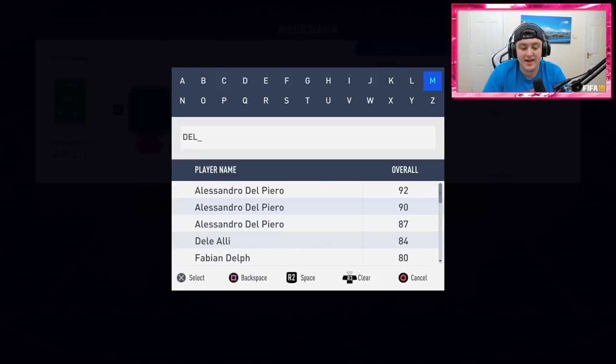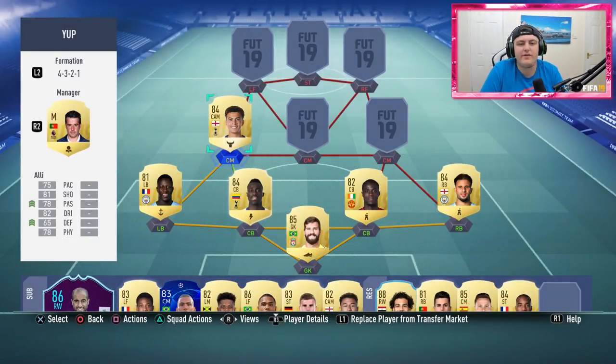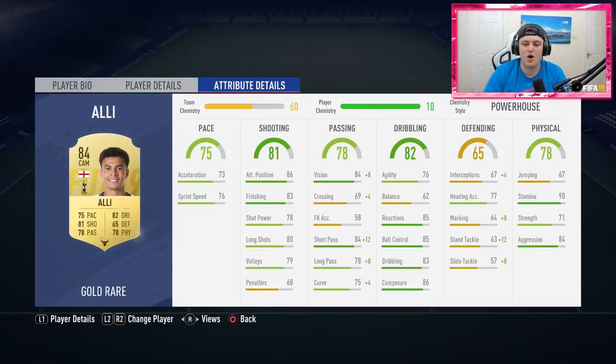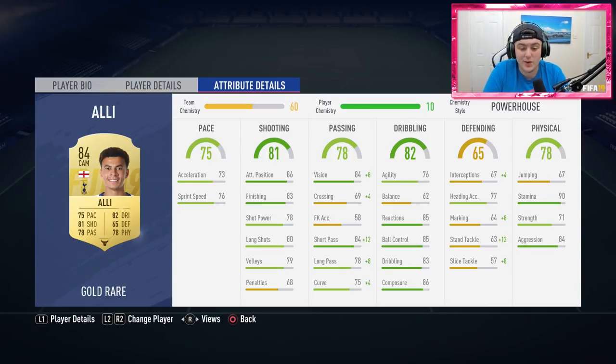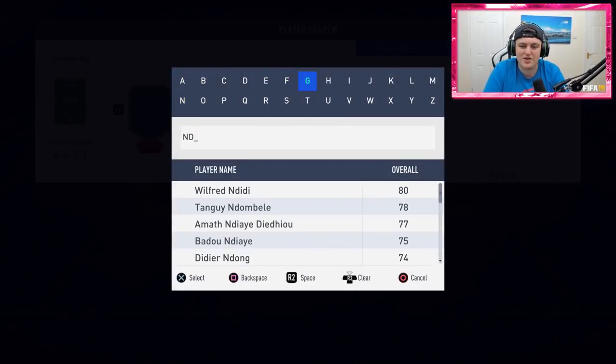At left centre mid we have Dele Alli — actually incredible in this game. 27 games with him, only 15 goal contributions, but he plays centre mid and is really, really good. 90 stamina means he just does not stop running. 84 aggression with 71 strength is decent. He's six foot two, so he doesn't need much jumping to win headers. 85 reactions and 85 ball control mean he always keeps the ball. He's got four star skill moves and somehow scores top-corner shots like it's nobody's business.